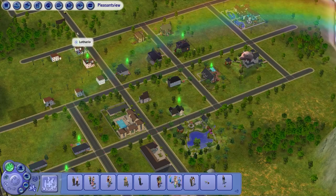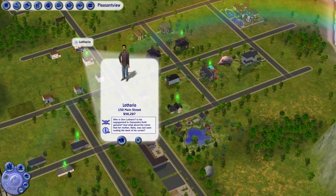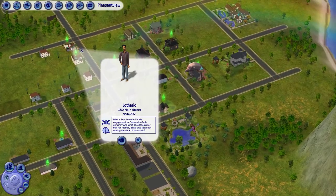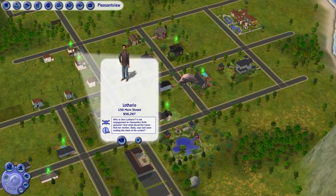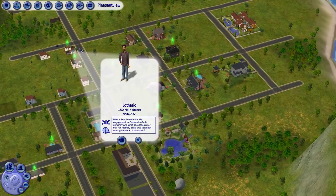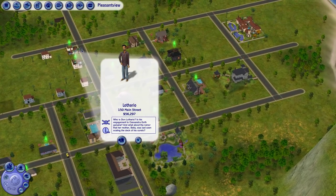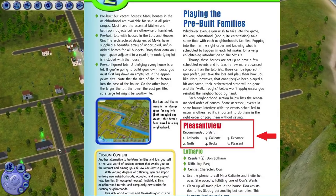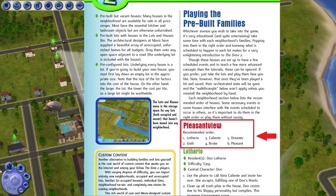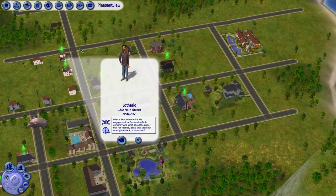Today we're going to be playing Don Lothario. I like to play the houses in a certain order because if you play them in the correct order, there are some scripted events that happen which push the story. According to the Sims 2 Prima guide, the suggested order is Lothario, then Goths, Calientes, Brokes, Dreamers, Pleasants, then Burbs and Oldies — those last two are bin families without scripted events.